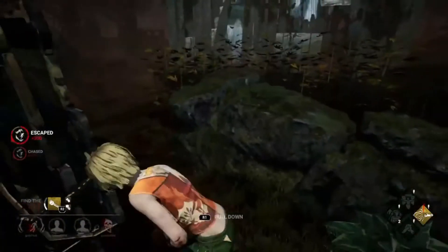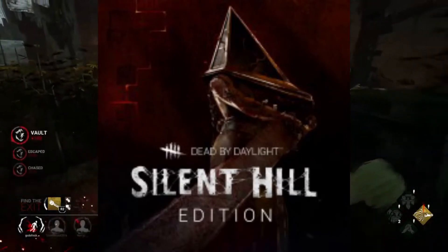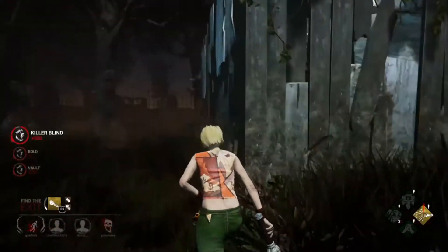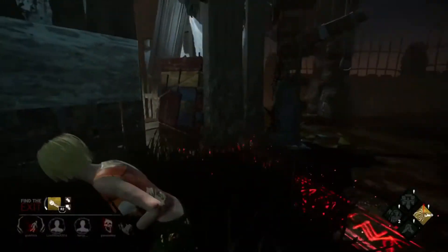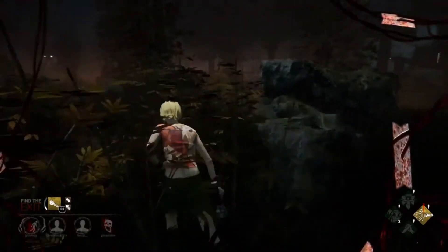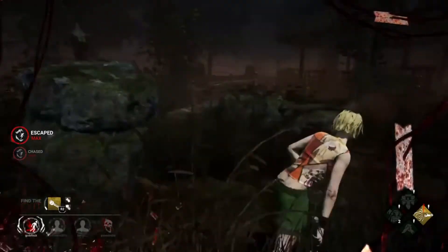They've even gone ahead and re-released Dead by Daylight with the Silent Hill edition, which comes with I believe 2 other chapters — the Oni and the Deathslinger chapters. And it obviously comes with the Silent Hill chapter and all of the bells and whistles like I mentioned before with the rabbit costume for Legion and the other costumes for Cheryl. Whereas for normal players like myself who just purchased the DLC, you also have to purchase those skins.